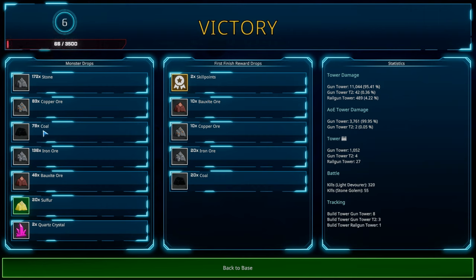We've got a bunch of stone, copper, and iron — all of those are being processed in our factory. We now have bauxite which is new, and coal. We'll have to see what to do with coal. We got some bonus items and a couple skill points. Let's go back to base.